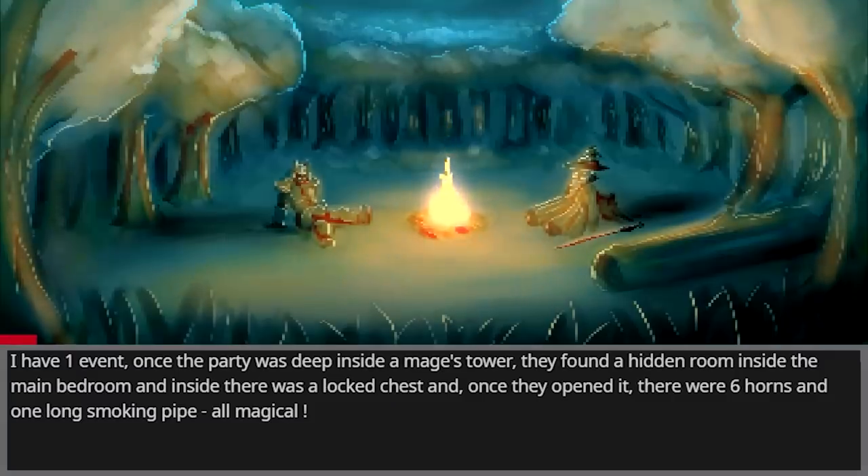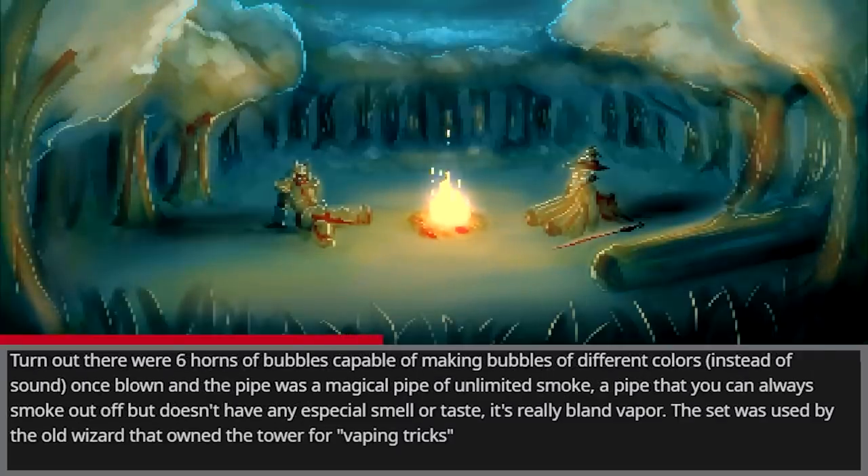Once the party was deep inside a mage's tower, they found a hidden room inside the main bedroom, and inside there was a locked chest. Once they opened it, there were six horns and one long smoking pipe — all magical. Turns out there were six horns of bubbles, capable of making bubbles of different colors instead of sound. And the pipe was a magical pipe of unlimited smoke — a pipe you can always smoke out of, but it doesn't have any special smell or taste. It's really bland vapor. The old wizard that owned the tower used it for vaping tricks.